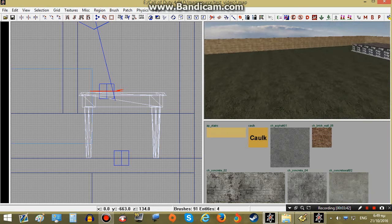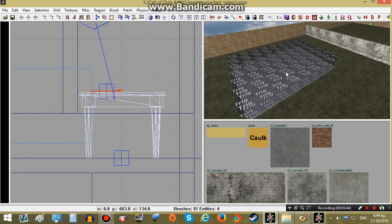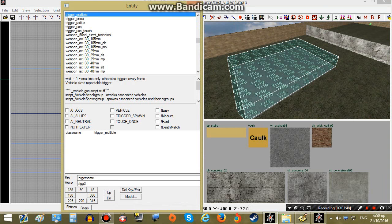Next our player will have to go to the extraction point over here. Let's name this trig3.